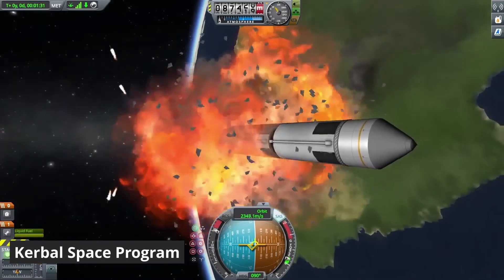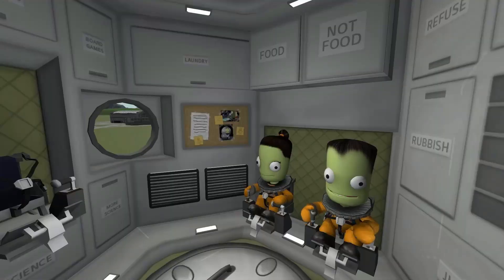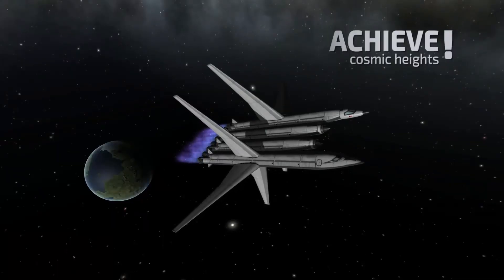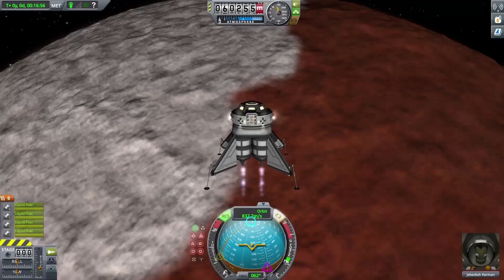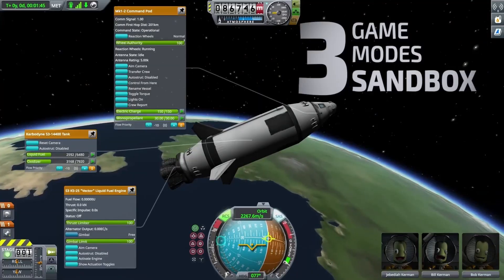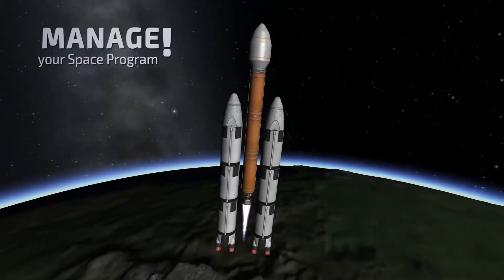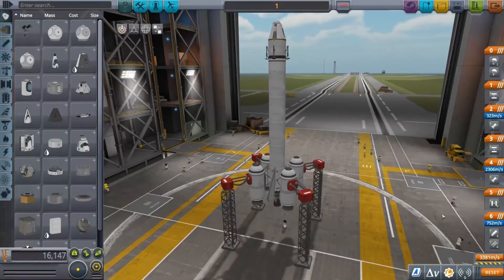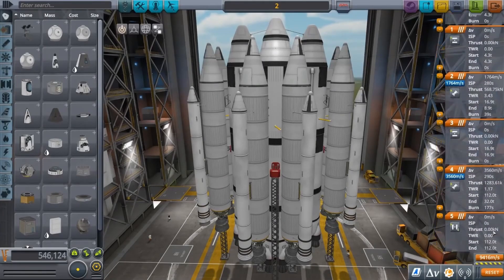Kerbal Space Program is a really unique spaceflight simulator that blends creativity, physics, and exploration. You take charge of a space program for the Kerbal species — they're super cute but reckless. With a collection of parts and tools, you must design, build, and test spacecrafts, rockets, and vehicles, to embark on various missions throughout the star system. The core gameplay revolves around a highly detailed and accurate physics engine that simulates real-world orbital mechanics and flight dynamics. You will need to consider thrust, fuel efficiency, aerodynamics, and countless other factors as you design your crafts.